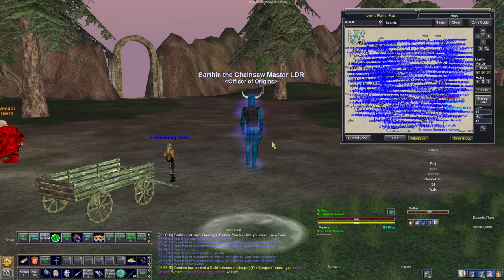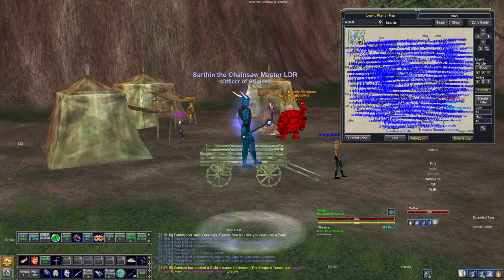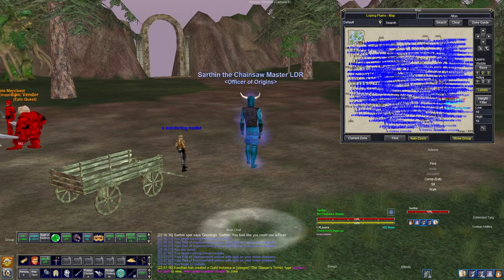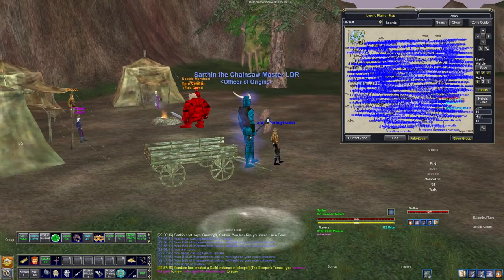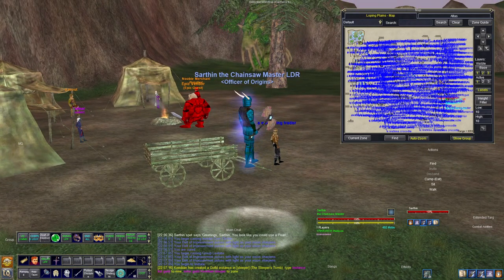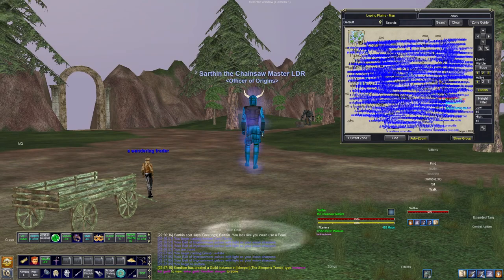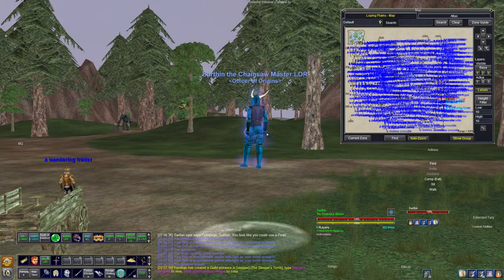Hello and welcome back to the next part in the guide series I'm making for the EC server. In the previous video we went through tier six Anguish quite rapidly, but that zone is pretty straightforward. Now we are in tier seven Loping Plains — after completing the tasks in tier six, you have to hail the level-up wench to get leveled up so you can enter Loping Plains. This is actually maybe my favorite zone on the server.